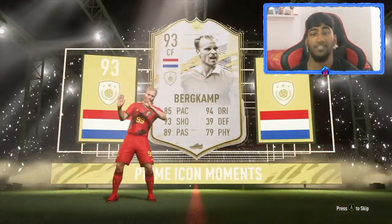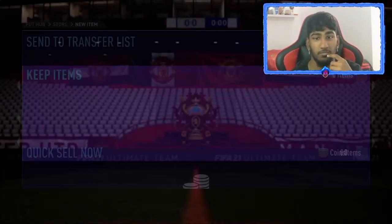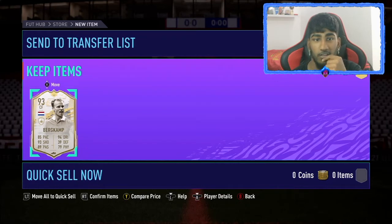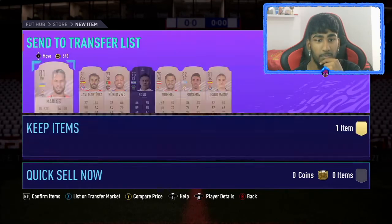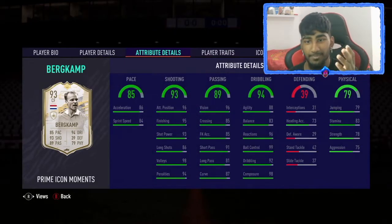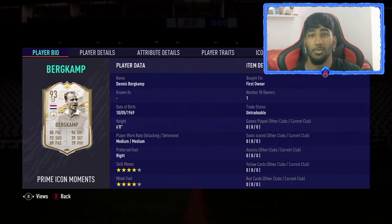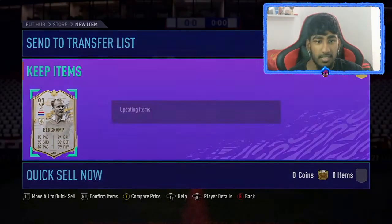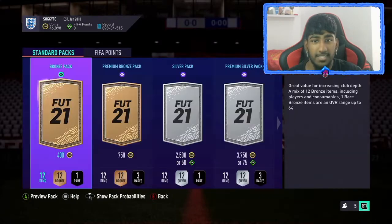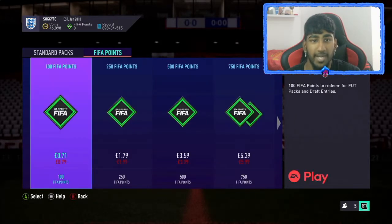Oh no, I've just been trolled so badly! 93 Burkamp — oh my god. I actually thought I packed Haller or Cruyff, but no — prime moments Burkamp. To be fair he doesn't look bad, but he's a goalkeeper, he's tall and not very agile. That's just going to go into another SBC isn't it — a 93 rated player and there are no packs available.